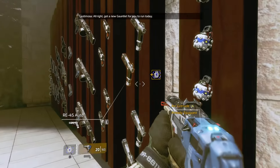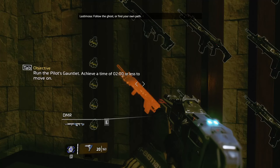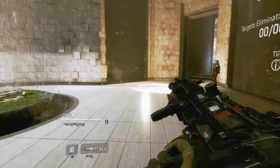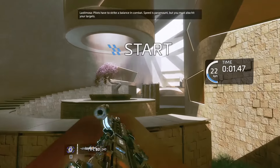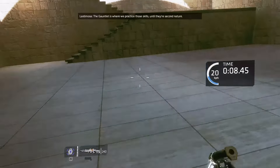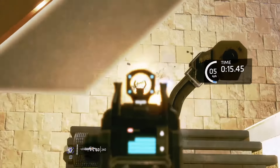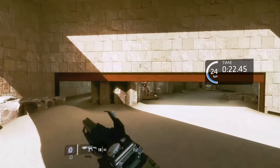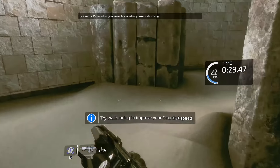All right, got a new gauntlet for you to run today. Par time is too many — gotta do better than that to continue. Follow the ghost or find your own path. We have to strike a balance in combat: speed is paramount, but also hit your targets. The gauntlet is where we practice these skills. Remember, you move faster than your wall running — give it a try.